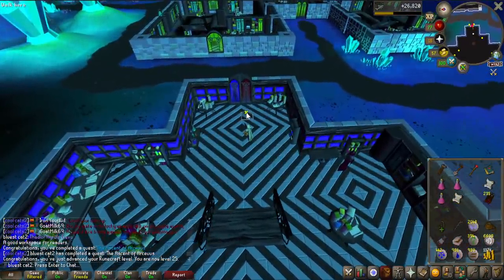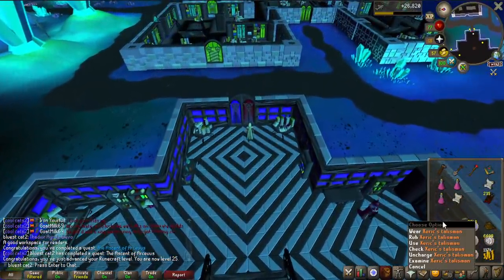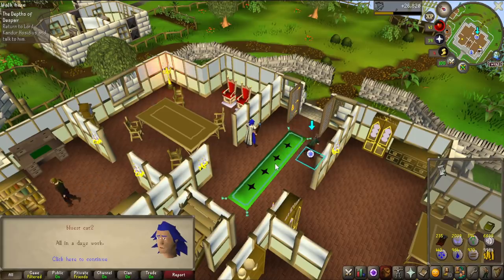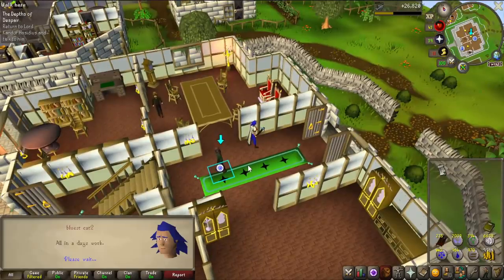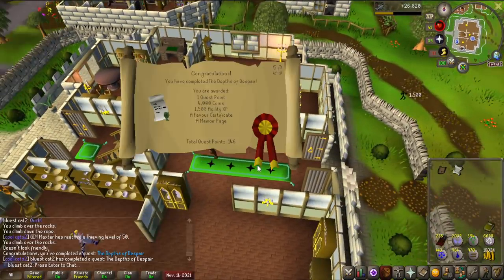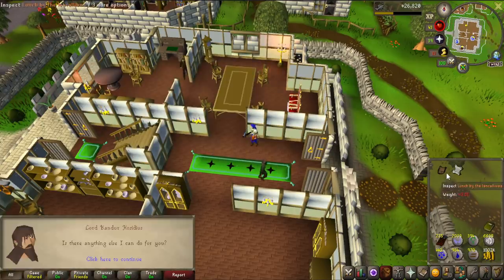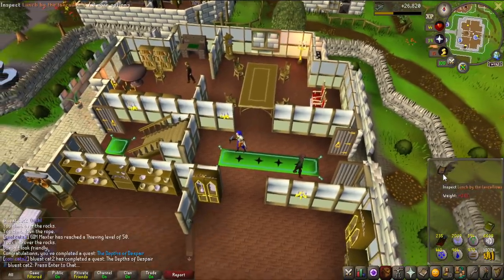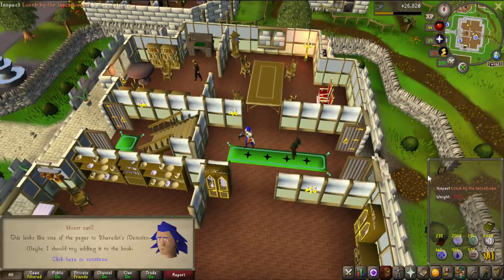That's a good way to get here instead of using the Zeah Talisman, because this doesn't actually teleport to all the different locations on Kourend. This word is so hard for a Swedish person to pronounce — Depths of Despair. But it is completed: 4k coins, 1.5k Agility experience, another favor certificate so I can get some more Hosidius favor, as well as the memoir page which I now have in the bank.